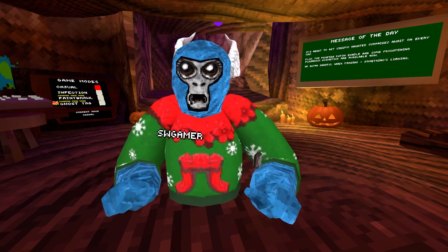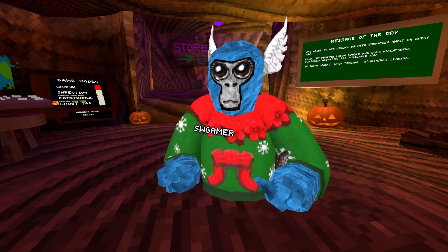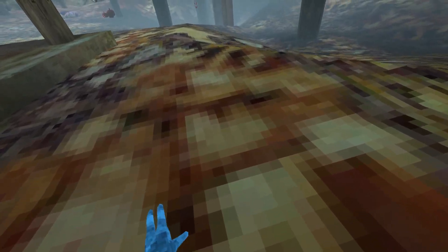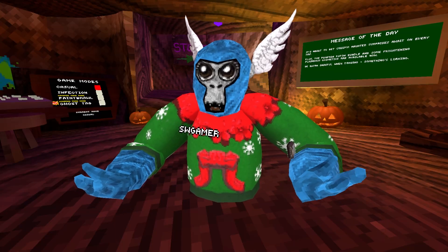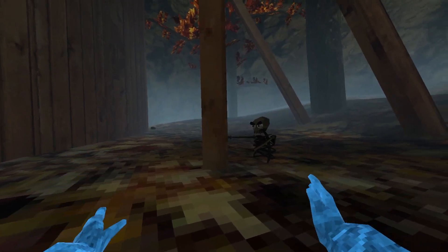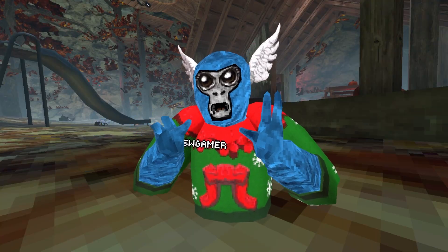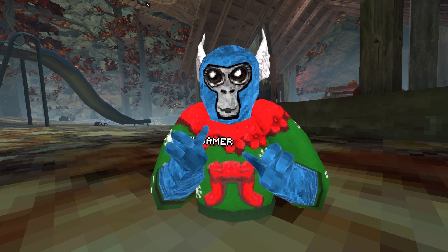Hey guys, what's up and welcome back to a brand new video. Today we're going to be learning every skill in Grill Attack, from the simplest skills like walking to some of the most difficult ones such as zip lining, walking down, pinch climbing, and double walls. As this video goes on, the skills get even crazier and crazier, up to some of the hardest skills in the game.